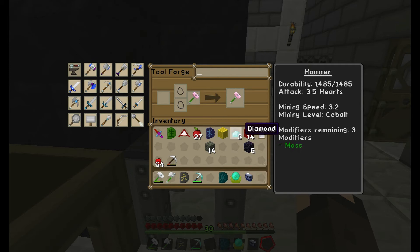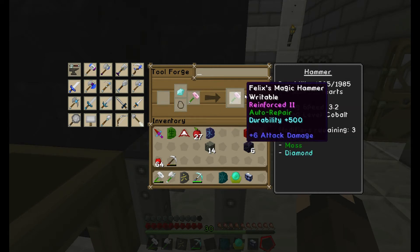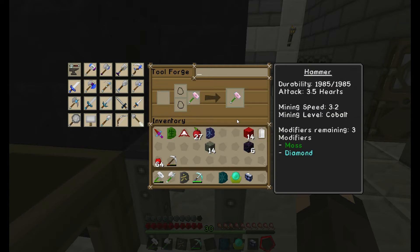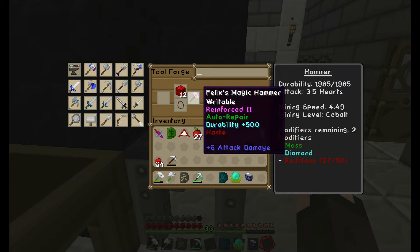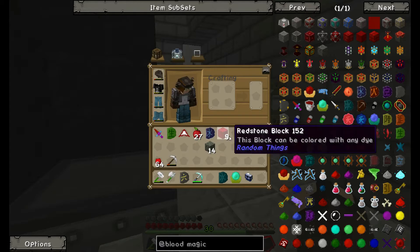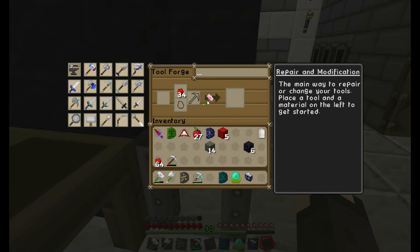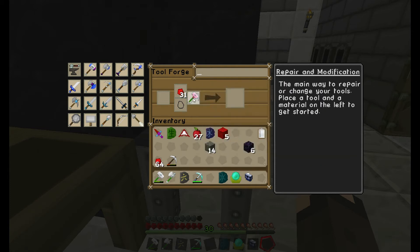Now I'm going to add blocks of redstone. As you can see, redstone is at nine out of 50 — this increases mine speed. You have to be careful not to go over the limit or it will consume another modifier slot, and you don't want to waste one. Now we're at 49 out of 50, with one modifier remaining.